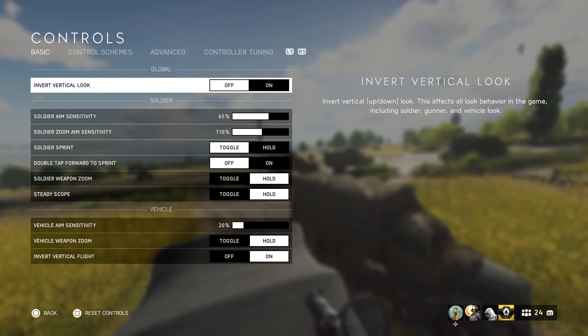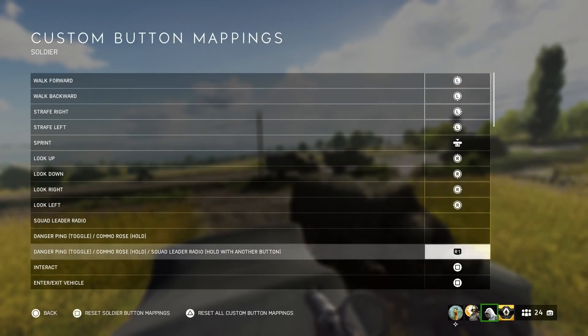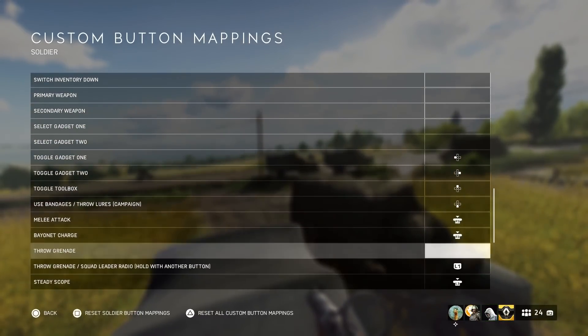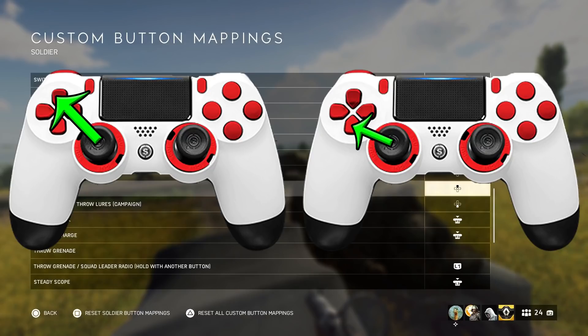Next, we're going to go into your soldier buttons. Again, this is for the PlayStation 4. If you're on Xbox, this portion doesn't really apply to you. You're going to want to change it to custom, and once you have it set to custom, hit triangle. This brings up basically a key bind screen where you can change the keys to anything you want on your controller. Scroll all the way down until you get to toggle toolbox, then flip toggle toolbox and use bandage to the opposite side — toggle toolbox to the up arrow on your D-pad and use bandage to the bottom arrow.